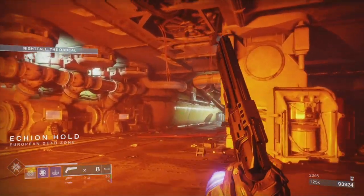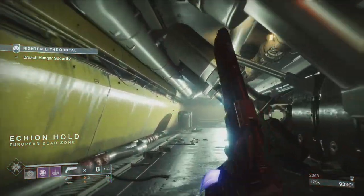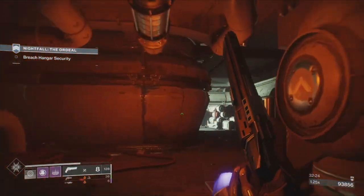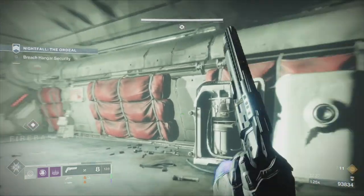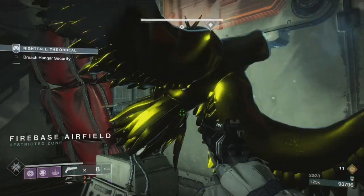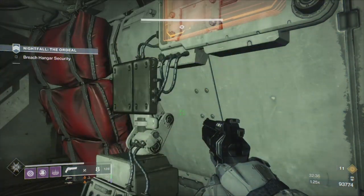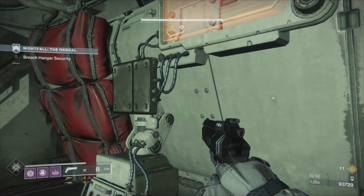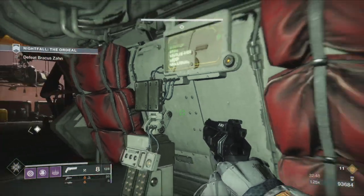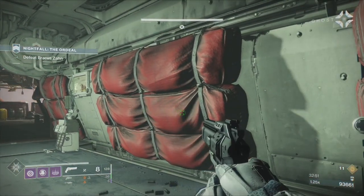This last area before the boss is the most difficult, for my money — simply because of the Barrier champions. The barriers are in between the two platforms and the patrol zones overlap. If you don't get the champions in the right place, they will shield each other, run into cover when they take damage, and just eat all of your ammunition. That happened to me so many times. Once you get to this area: the boss is up to your left, an Unstoppable on ground level, two elite Phalanxes up top to the right, and two Barrier champions.